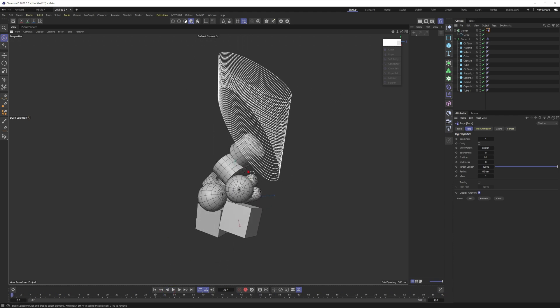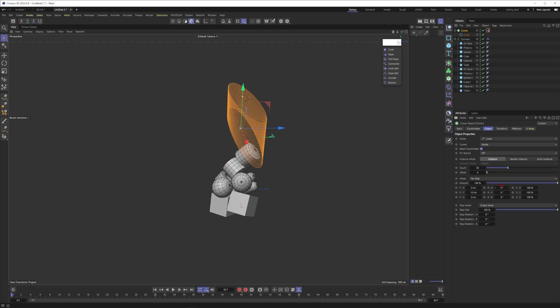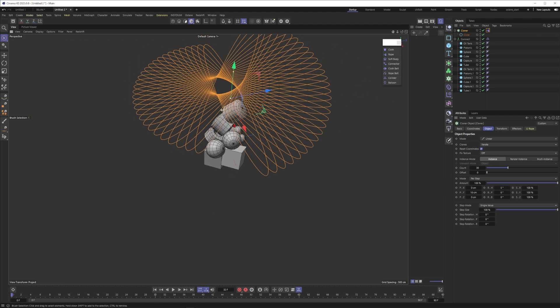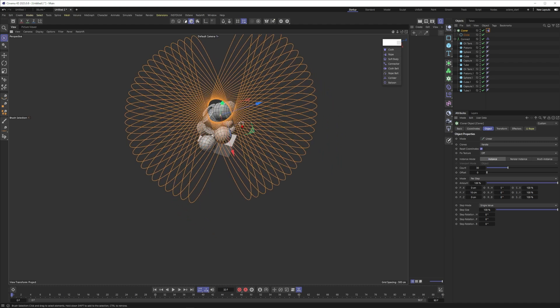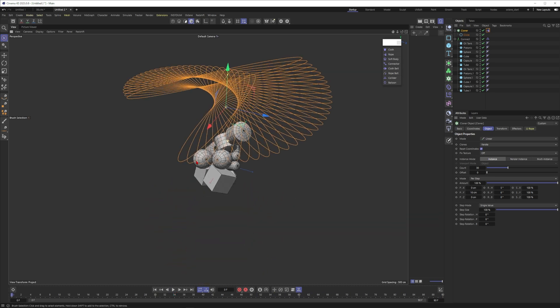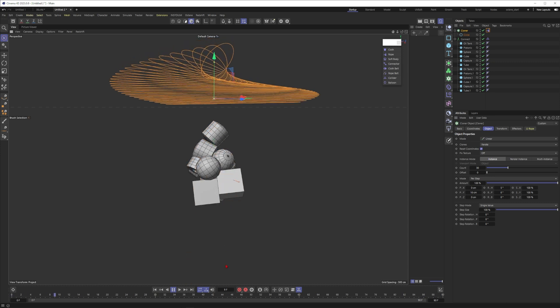That's a bit more interesting but still a bit boring. I can go in and rotate the cloner about 5 degrees — this looks like a spirograph, something I played with in childhood. Already this is a bit more interesting. You just have to play with the parameters and then you will get something interesting.